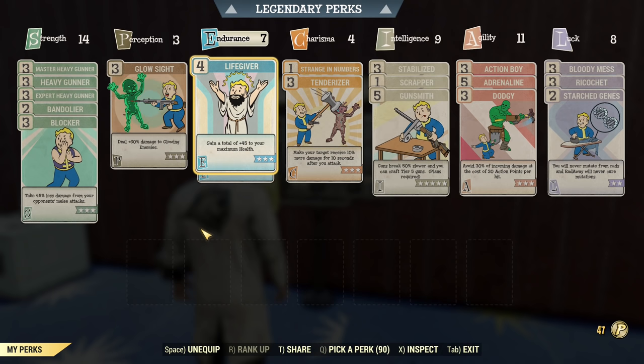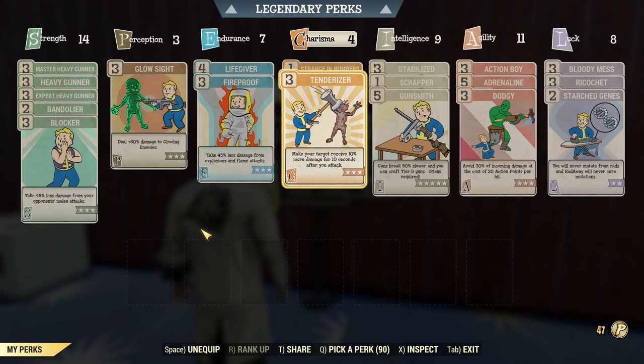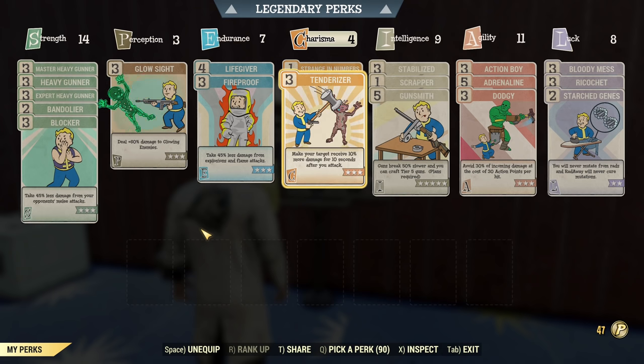Under endurance we have the key most important perks like Fireproof, which makes you a true tank in power armor. Under charisma, Strength in Numbers and Tenderizer — if you have any mutations you want Strength in Numbers, and Tenderizer is just free damage. If you'll be playing solo, I'll put a build planner for solo play in the description — if you never join any team and always play solo, I'll show what perks to use in that scenario.